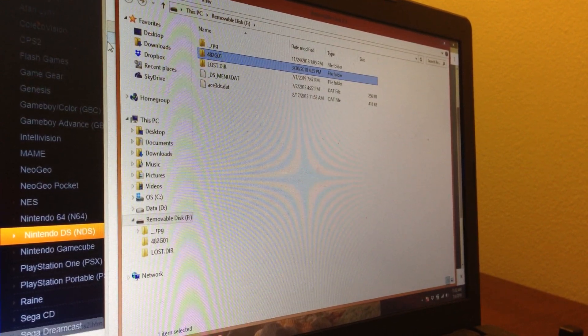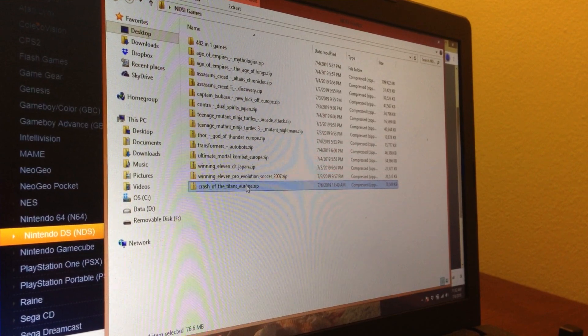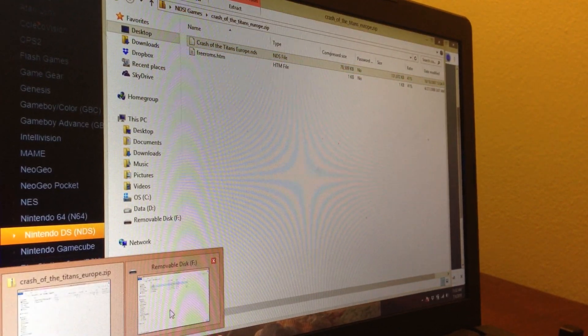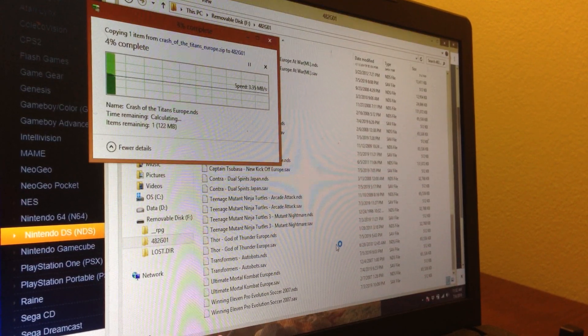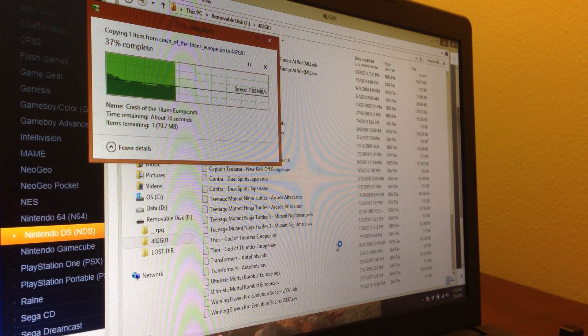What you have to do is simply drag the game. I'm going to use Crash of the Titans — unzip it, or just use the file which is .nds.